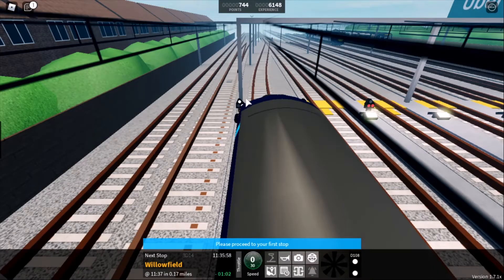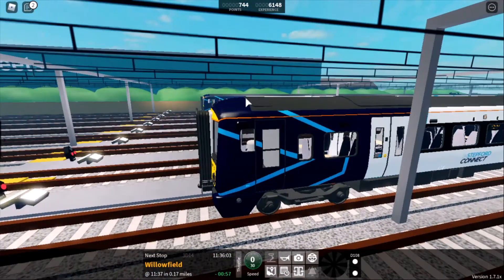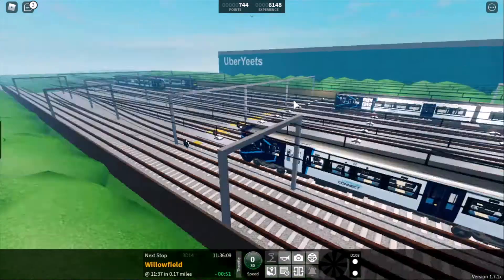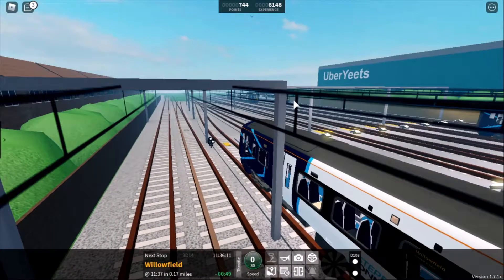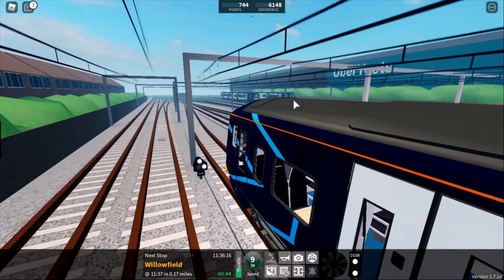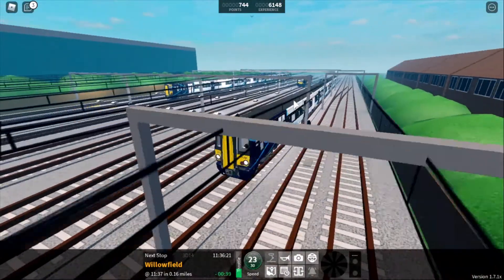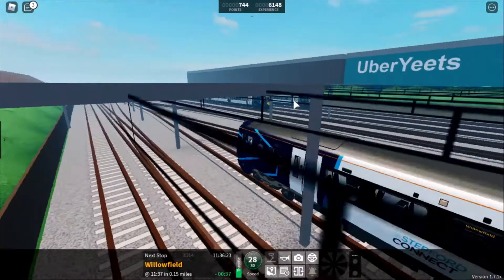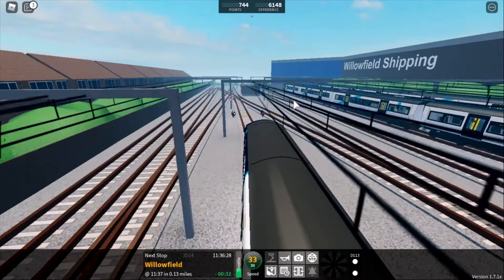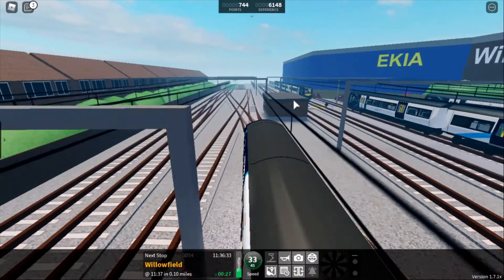Wow, look at this — this is nice. Obviously my computer can't cope with Roblox so we're going to have to make do with this as the best quality we're going to get. But anyway, this is nice. It's really modern. It's kind of like an open Thamia Green thing for electrostars. There's more static objects, which is nice. I'm presuming they've redone the track a little bit. Well, they've moved the shops back.